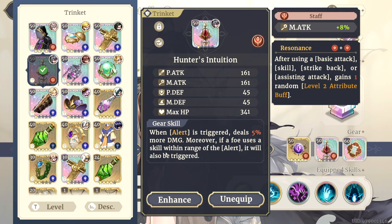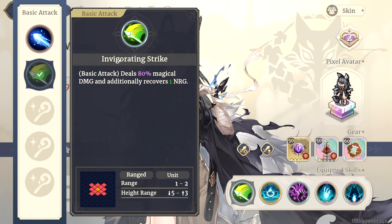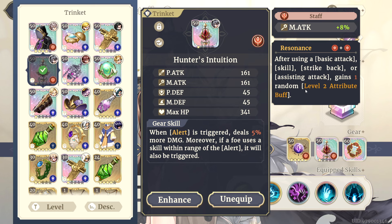Over onto her Trinket — this is a Trinket that I basically was like, damn, I'm never going to touch this until I pull Momo, and here we are. When Alert is triggered, deal 5% more damage. However, if a foe uses a skill within the range of your Alert, it will also cause your Alert to be triggered. So not only is this buffing her Alert damage, but anyone who walks into her Alert gets hit, and anyone who's already standing in her range when she starts it but chooses to use a skill on her or her allies in that range — they are also still going to get punished. This makes her Alert skill in PvP absolutely disgusting. In PvP, if you're using someone to cover her, shift her around, she's behind a frontline wall, it's going to make her and your entire team grouped up like that very, very annoying to approach. They'll get Omega punished for just running up and AoE-ing down everything. So the Hunter's Intuition is basically made for Momo — a very, very sick Trinket on her.